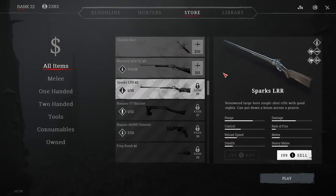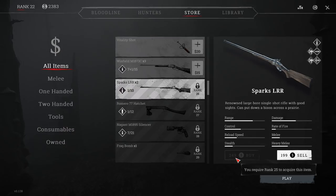As you can see, the Sparks unlocks at rank 25, uses long ammo, and both heavy and standard melee do blunt damage. When you look at the stats, it's got high range, high damage, low rate of fire, about average control, low reload speed, low stealth, and average melee. It costs $249 to purchase on its own, so buying a hunter is going to be a more efficient way of getting it in general.